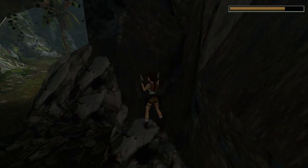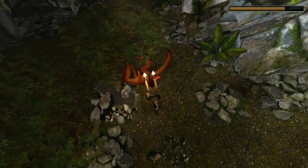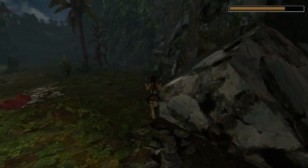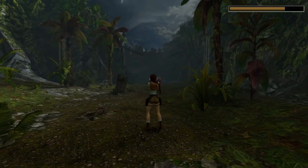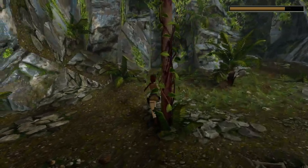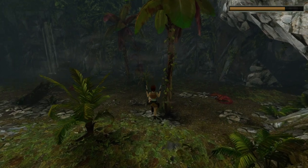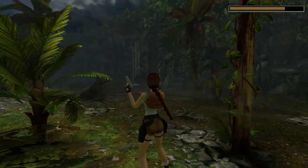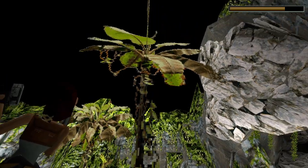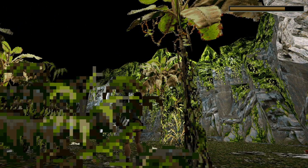And here we go into the first really iconic — well, that raptor came at me a bit quicker than normal. I knew this was here because I'd seen my mate play it, so I never had the surprise that I'm sure a lot of people had, having just been through some caves and then suddenly coming out into this valley with dinosaurs. That is such brilliant game design — to just throw that completely out of the blue.